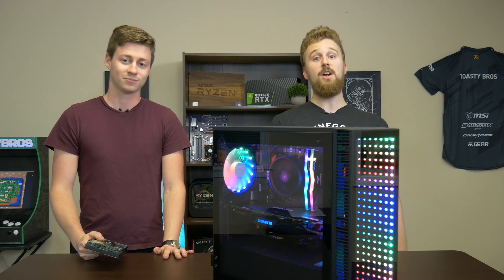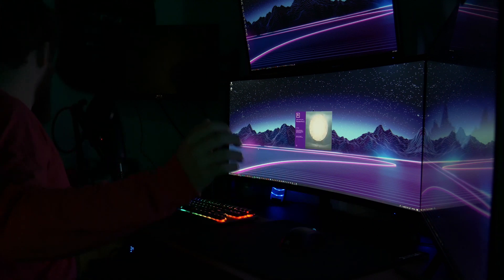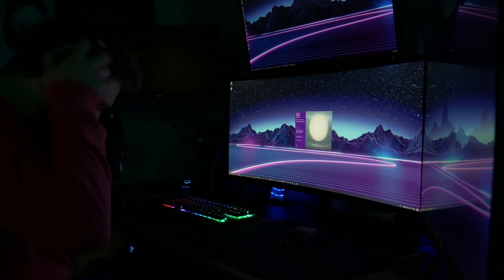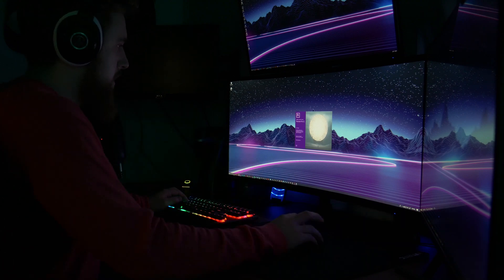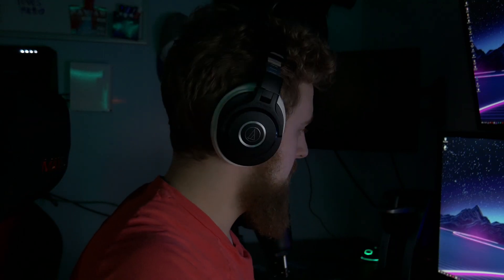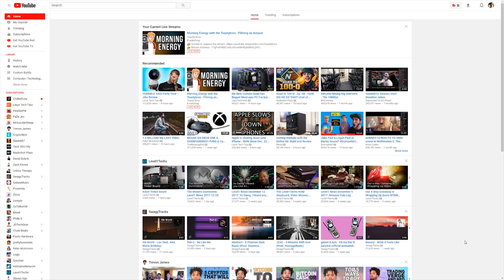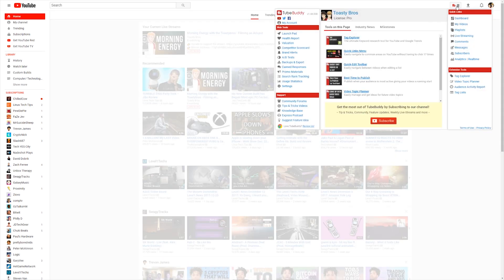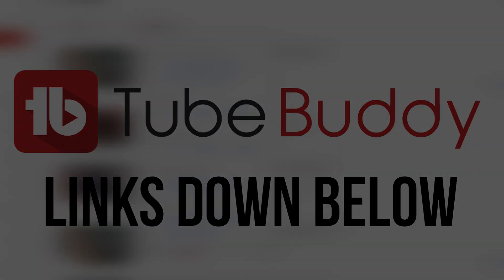Let's talk about that, but first a word from today's sponsor. As a creator, creating content is almost second nature. Once the idea hits my mind I almost go into autopilot doing scripting, recording, and editing until it's complete. However, getting it seen on the crowded space that is YouTube is a whole other challenge. With TubeBuddy, you get access to a wide range of tools like tag optimizers and search ranking results to help you optimize your content to succeed on YouTube. Click the link down below to learn more.